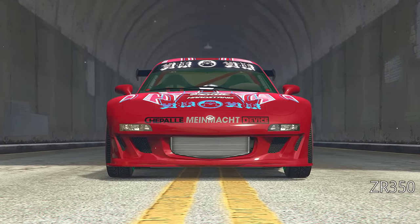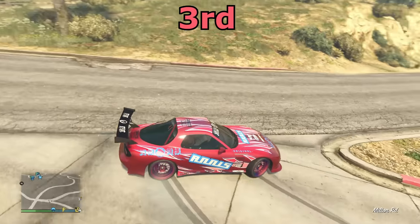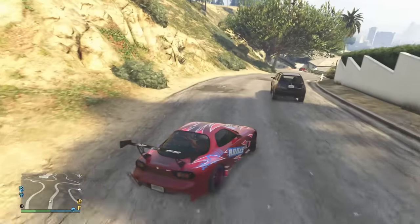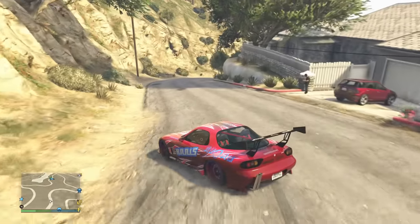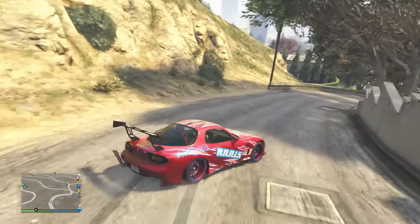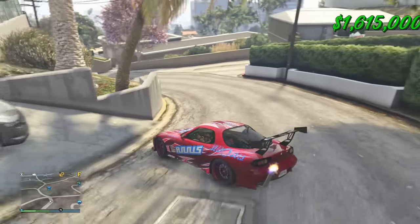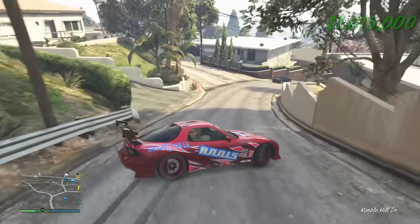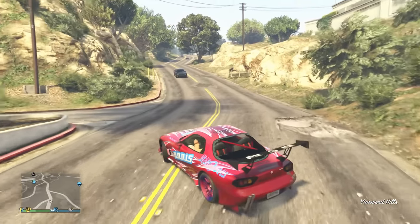This one baffled me a bit — the ZR350 comes in third place. I say that baffles me because you don't really hear much about the ZR350. Maybe it's because of the drift tune; now that they've added the drift tune to the car, it's added so much more character, along with the low grip setup as well. The modifications you can do to it have always been great. The car costs $1.6 million, which is quite a hefty price, but it still comes up in third place.